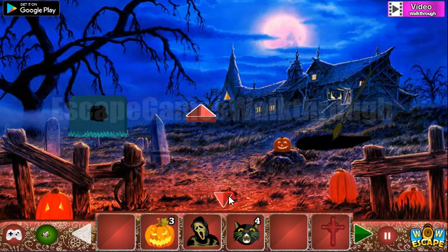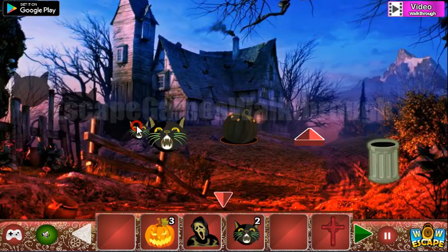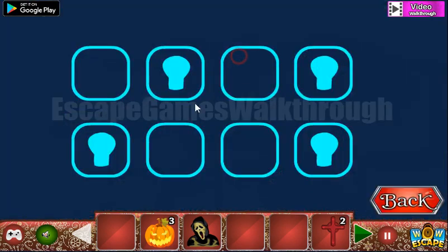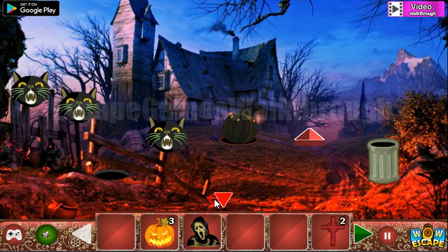Here's a pit in the underground, so we have found one more cat. We already have four cats. Here's the place to use them, and we've got the cross. Now let's go up here — look at this hint. It's a pattern with four cells marked with skulls.